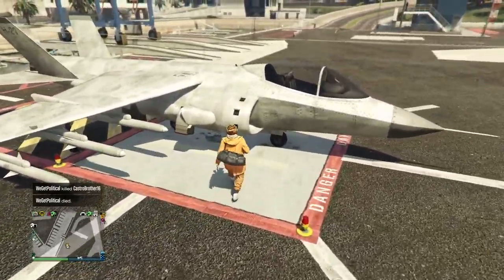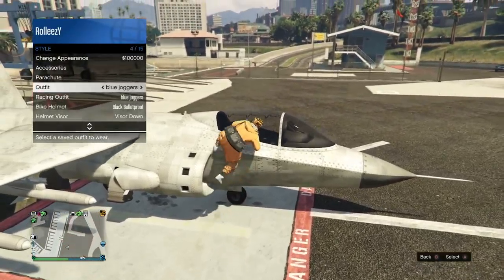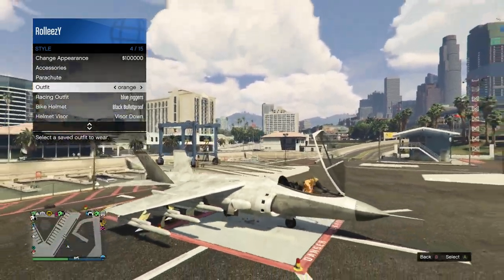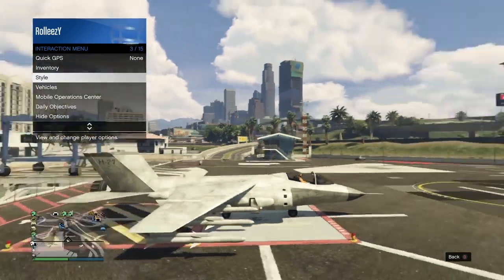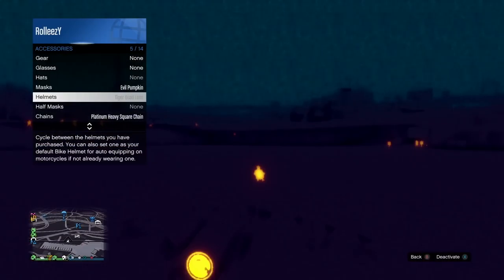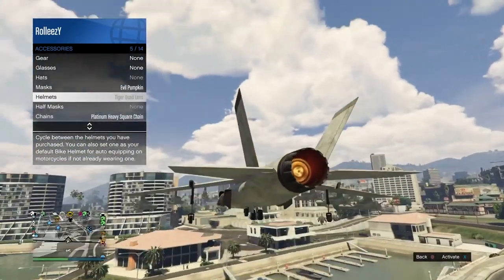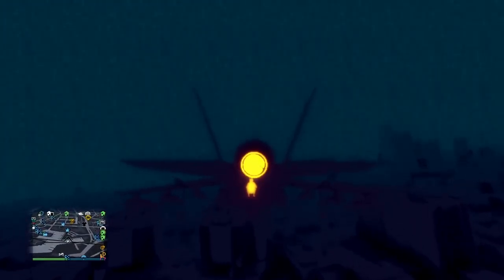Hold down right D-pad - you see it puts the goggles up and back down. Make sure those goggles are down. Now go ahead and jump into an aircraft - I'm jumping into a Hydra. Press Y to jump in, then quickly open your interaction menu, go to Style, go to Outfits, and hover over the outfit. As he's getting in, hit A one time, then again. You see the quad-lens comes off and then comes back on as he's getting in. When it comes off, press it again, go to helmets in the accessory section, and hit Square on PlayStation or X on Xbox - and there you go, you have night vision.